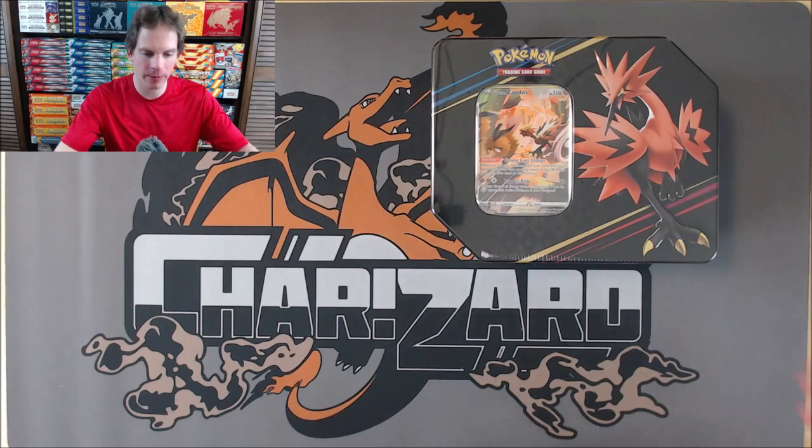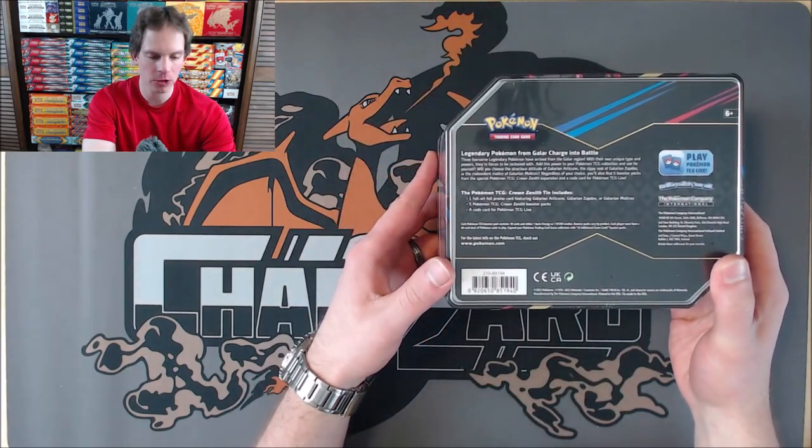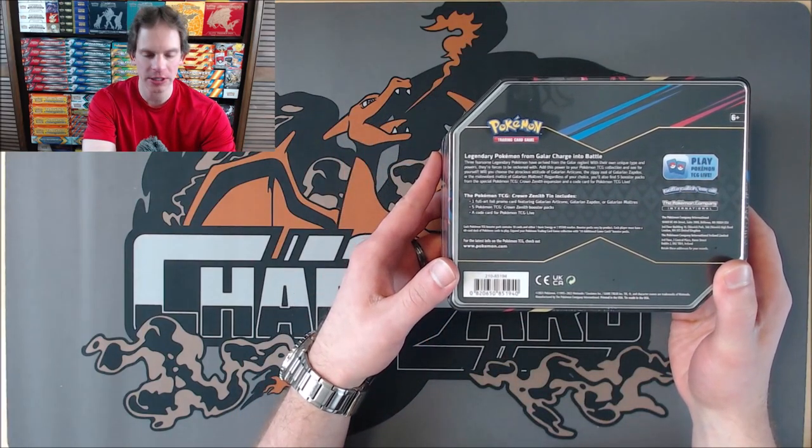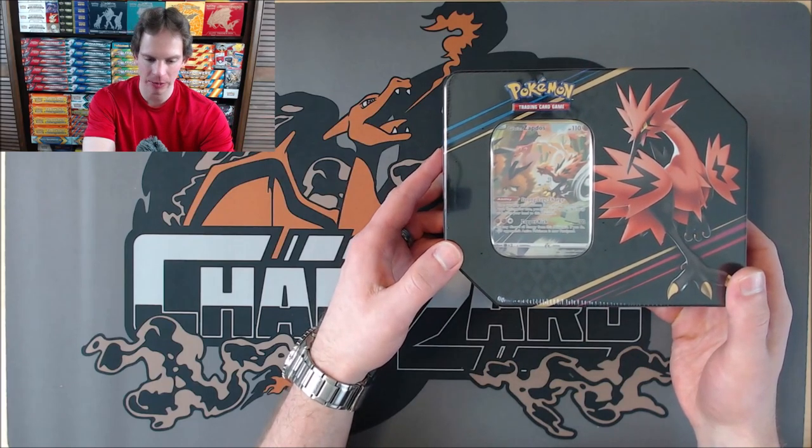Inside the tin — if I flip the tin over — you get five Crown Zenith Booster Packs, a code card for the TCG Live, and then one full art promo. In this case, it is the Galarian Zapdos.